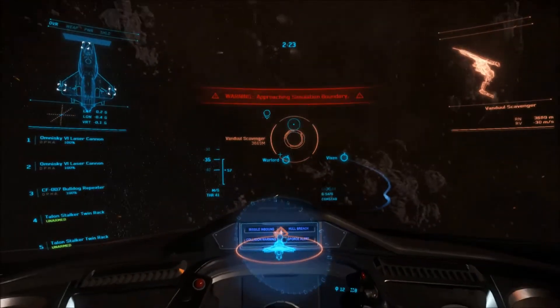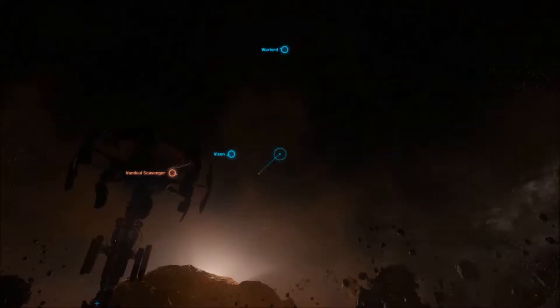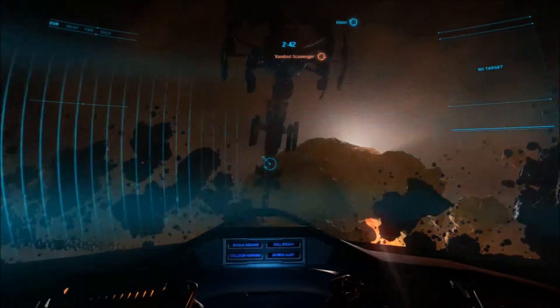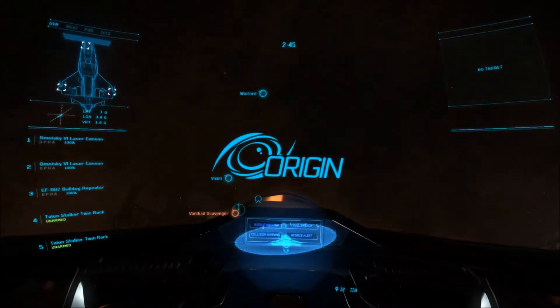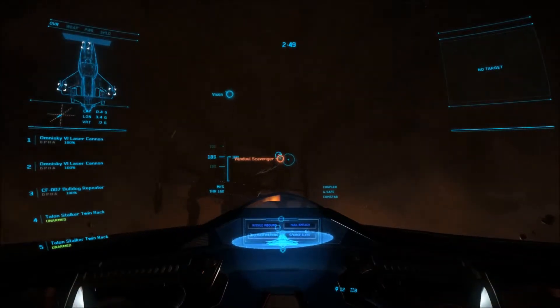Controls are just so fantastic. Yeah, I got one! My first kill — like a boss. You are approaching simulation boundary. I didn't realize. I forgot to turn off Newtonian physics. Stop — reintegration. My bad. Origin Jump Works at your service — core system operational. Contact — there it is. Alright!